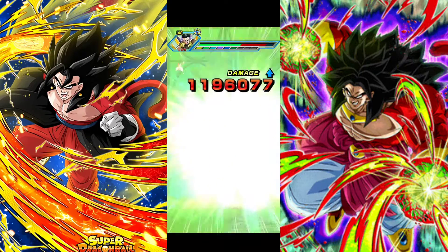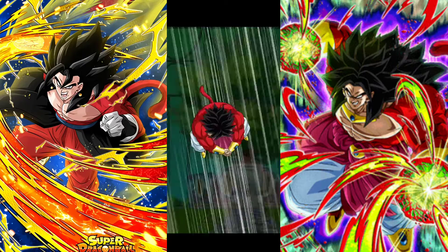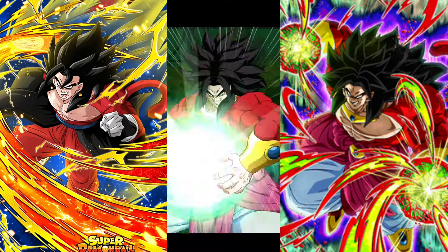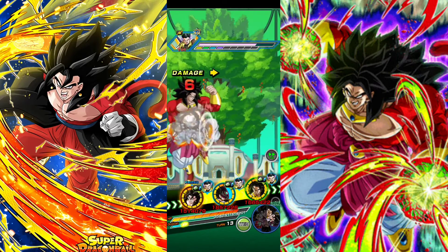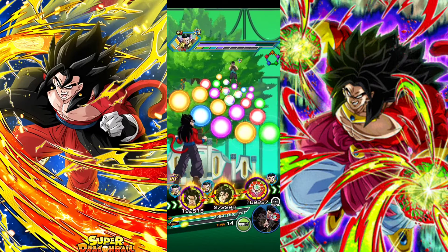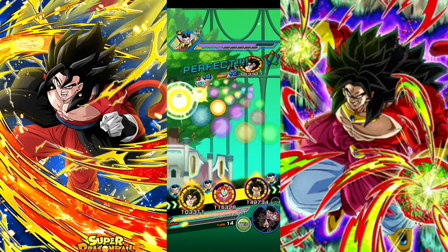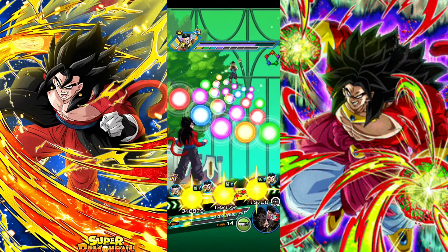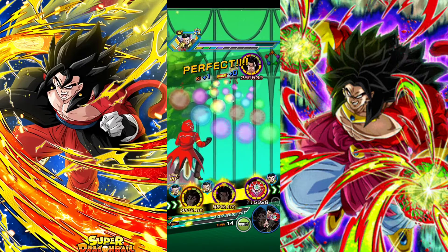Boom — there we go, deal that damage to that dumb fusion! Adult Gotenks over here just trying to make me mad. He's down to the last four bars, so it's not going to be easy but it should be simple. Definitely keep these two on rotation — that's going to be the key.